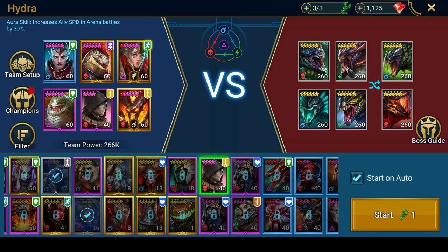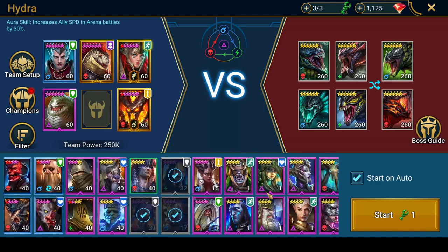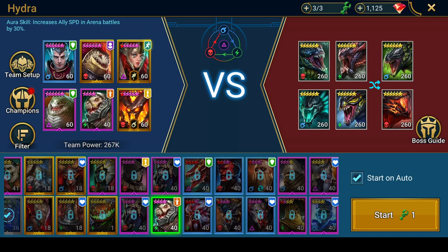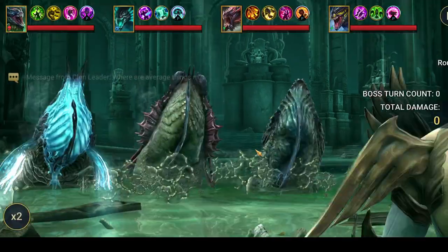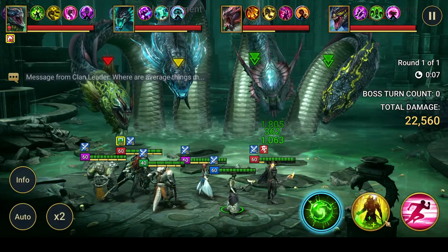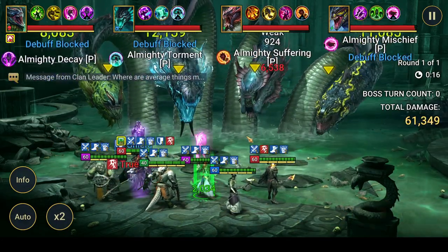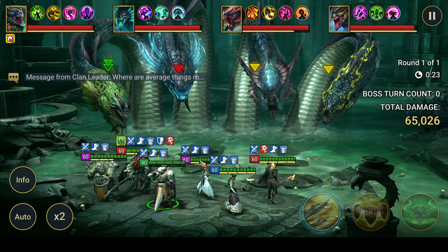Mordecai — any form of AOE HP burn is how you're going to do your damage. You could also throw in Jizzo if you get him built to level 50 and put him in a high resist, tanky setup with enough accuracy to land his provoke — he can be helpful in a team like this. Personally I didn't want to invest resources into building Hydra champions early on; I think it's kind of a waste, because you'll slowly build up champions for every other part of the game and then naturally slot them into your Hydra teams.